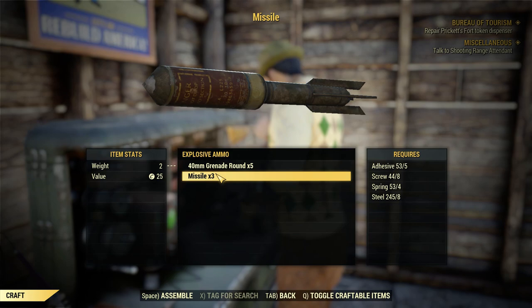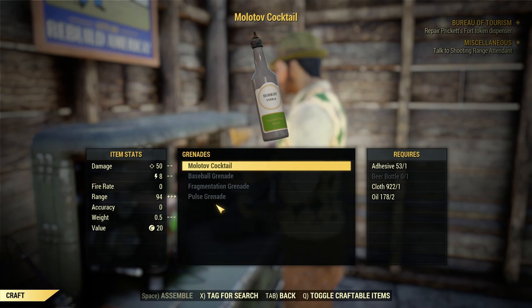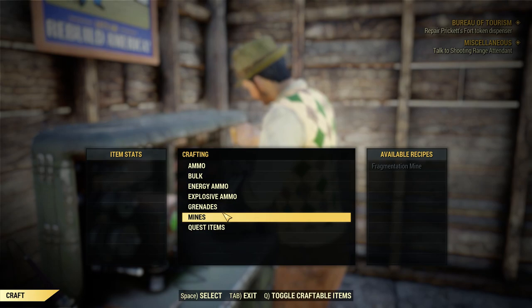Grenades - they all save weight, but it's all a tiny amount, 0.1. I usually find more than I use, so if you want to craft those, go ahead, but you're not going to save a tremendous amount of weight. Fragmentation mines - you do save 0.2 as well. These are things you can do to actually save weight - you're taking heavy resources and turning them into something light.